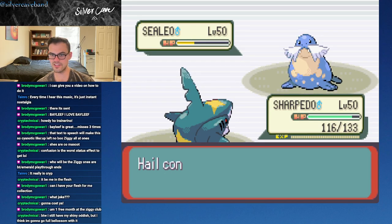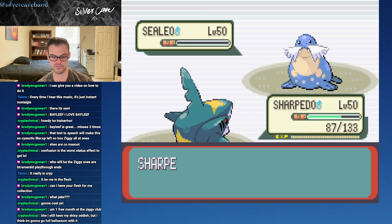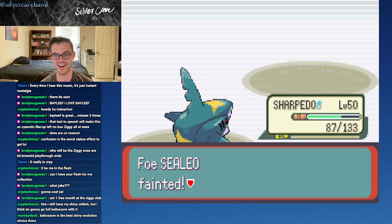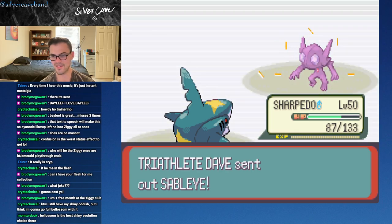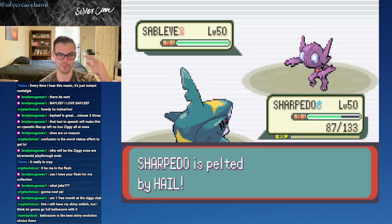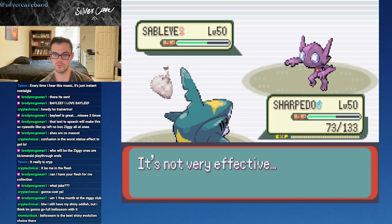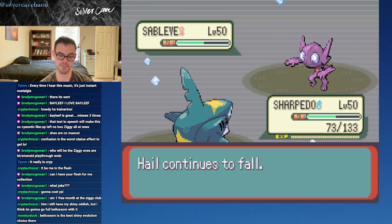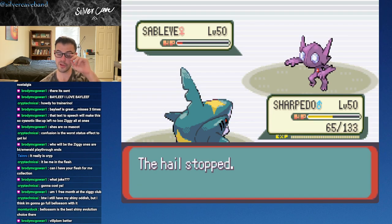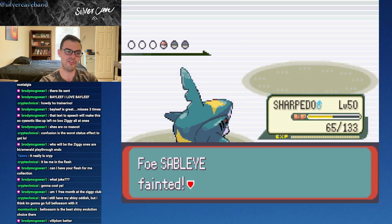I have seen this Sealeo before - it's really just gonna try to use Ice Ball on us, which we don't mind. The Rough Skin will actually finish it off. You're gonna go full Bellossom with the shiny Oddish - I love that. I really like Bellossom. I know some people don't like it for whatever reason, but again, Gen 2 fanboy here. Bellossom has a particularly memorable little bit in the Pikachu short before Pokemon the Movie 2000. That has my dear friend Lugia in there.